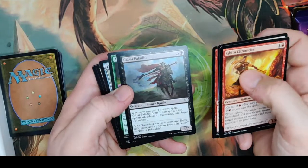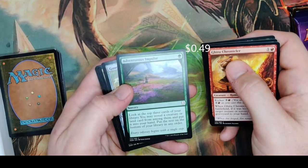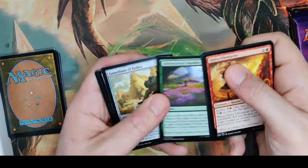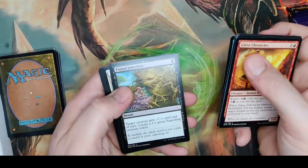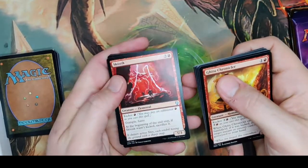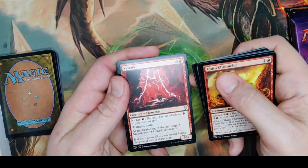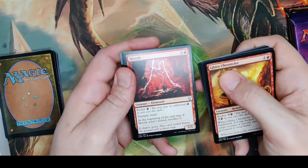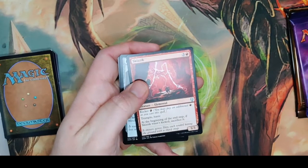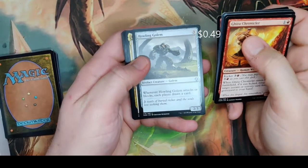Dominaria — we're on now. Adventurous Impulse is a really good green card: look at the top three cards of your library, reveal a creature or land card and put it into your hand, put the rest on the bottom. Very playable, though not big money. Skizik — a 5/3 for 3 and a red with Trample and Haste; at the beginning of your end step, if Skizik wasn't kicked, sacrifice it. If you pay the kicker it sticks around. Then Howling Golem.